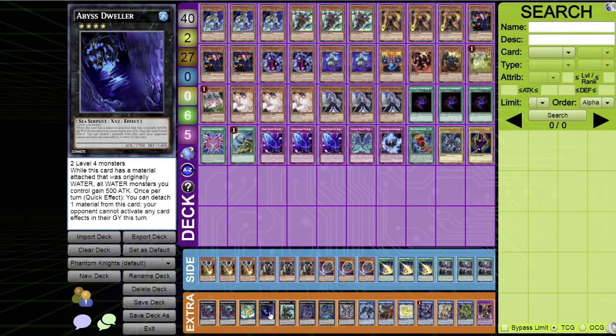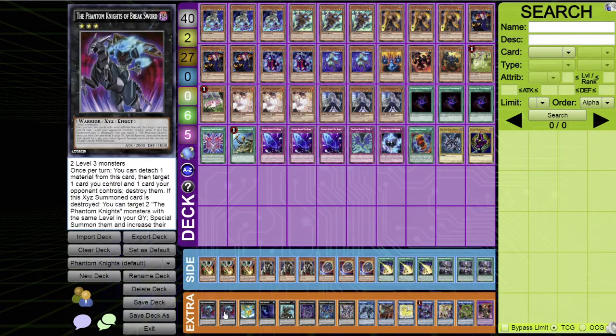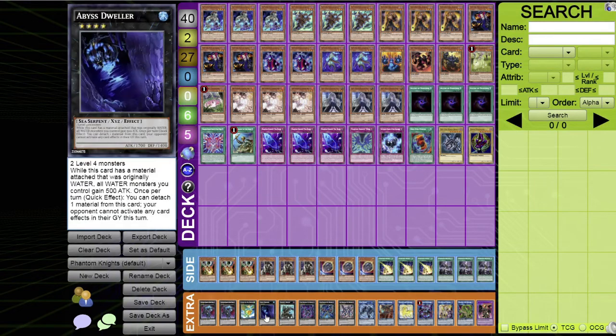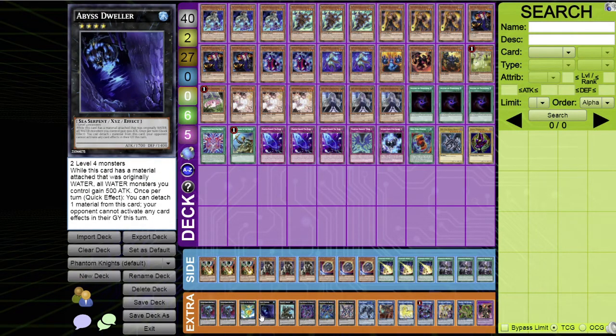For rank fours, first is Abyss Dweller, which is great in the current format. You usually access it through Break Sword (which locks into darks), but Stained Greaves and Torn Scales also have ways to reach it. Its key effect: detach one material as a quick effect — your opponent cannot activate any card effects in the graveyard. That's incredible in the current meta. If Abyss Dweller is too hard to summon, Zeus is an amazing alternative.